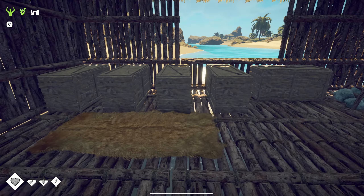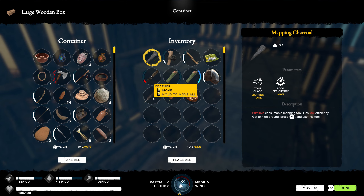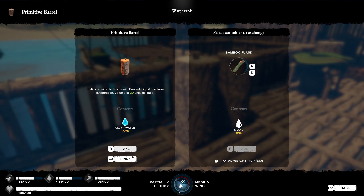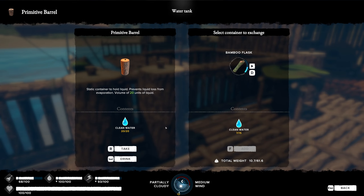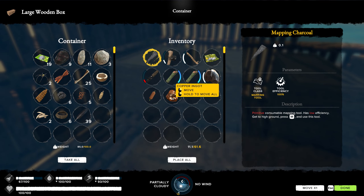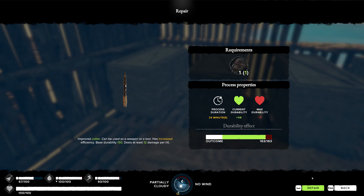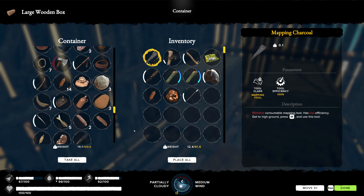Let's empty our storage and head over to Copper Island to try to do the diving. We need a piece of obsidian to fix our spear. Let's grab our harpoon as well — since we're going to be in the water, just in case, you never know.